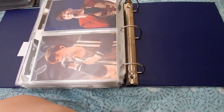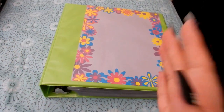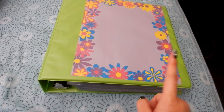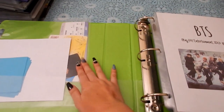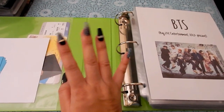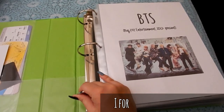That's it for my Super Junior binder! Moving on to my next binder — this is my continuation of boy groups. This one contains BTS, GOT7, and Seventeen. When you open this up, these are all the ones I want to trade only, because I don't want to sell them. First we have BTS.